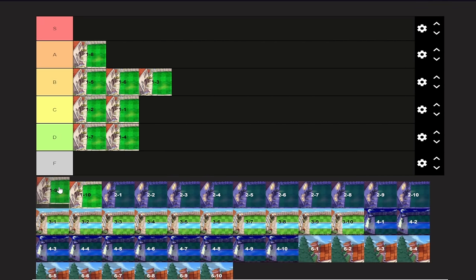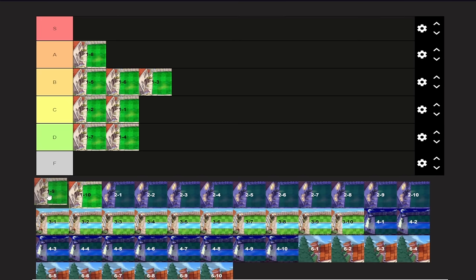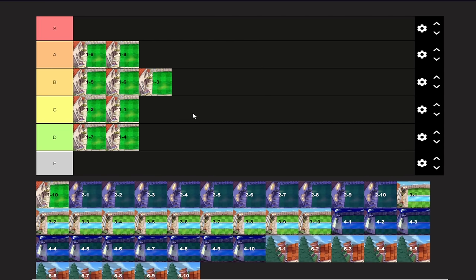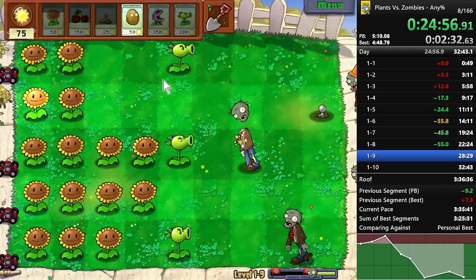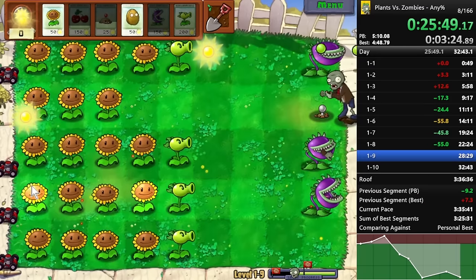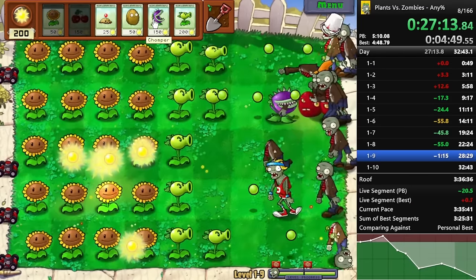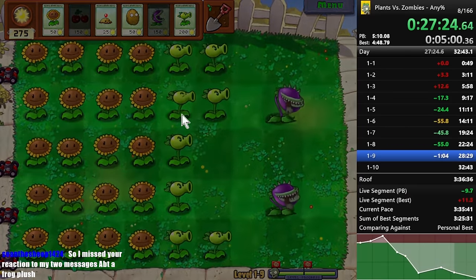1-9 is actually really good as well — I'm gonna put it in A-tier. But it's better than 1-8 because it's two flags, and Repeater and Chomper are such a duo. I love this duo. This is one of my favorite formats ever: two-flag levels, you plant a bunch of Sunflowers, plant some Repeaters for defense, and then during the second flag — Chomper, Chomper, Chomper, use one cherry, and then just hyper-aggressively use Chomper. It's one of my favorite levels in day — actually, it is my favorite level in day.